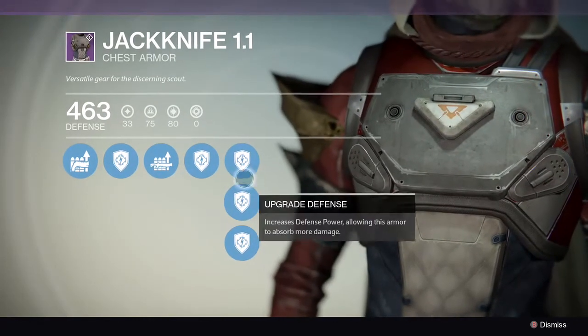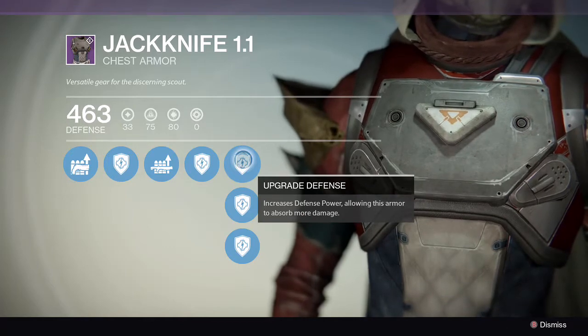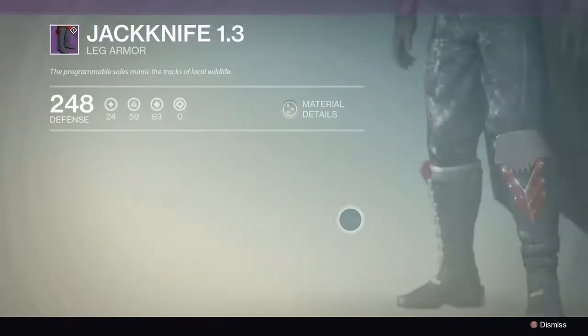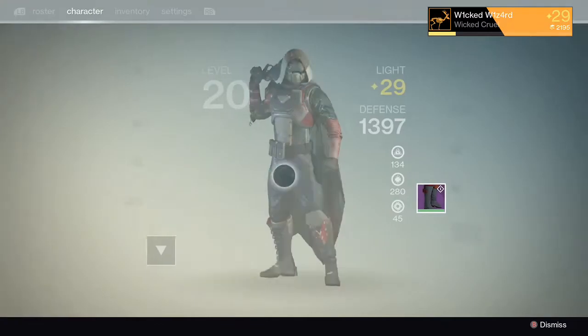A Vanguard chest piece — I got this from a Rank Up on day one, that was pretty convenient. Once again, I haven't upgraded it due to saving Glimmer.